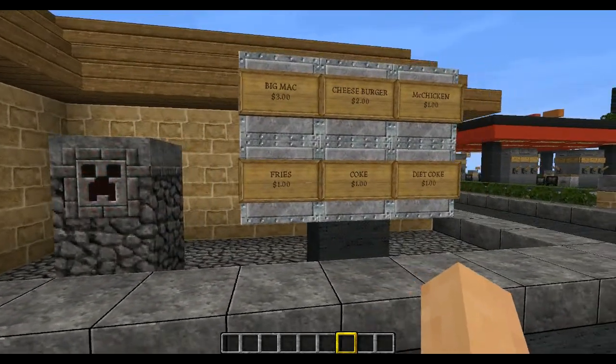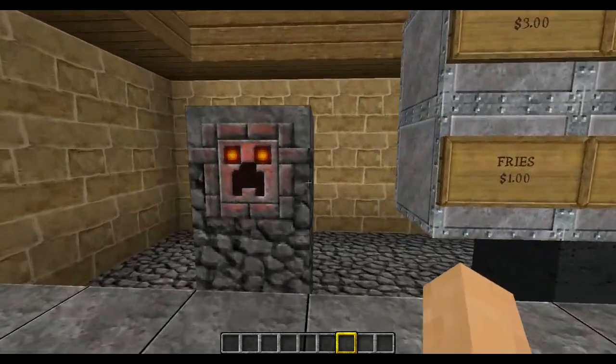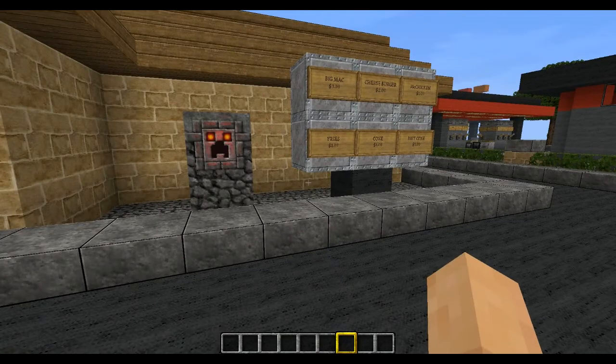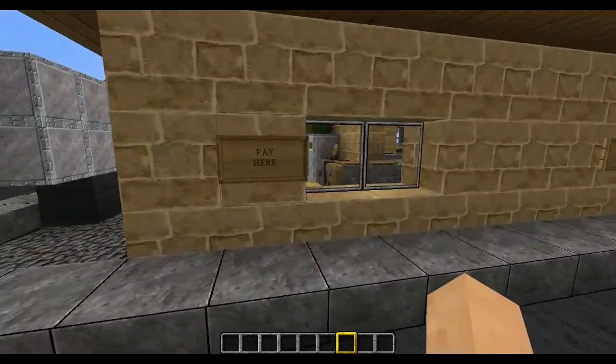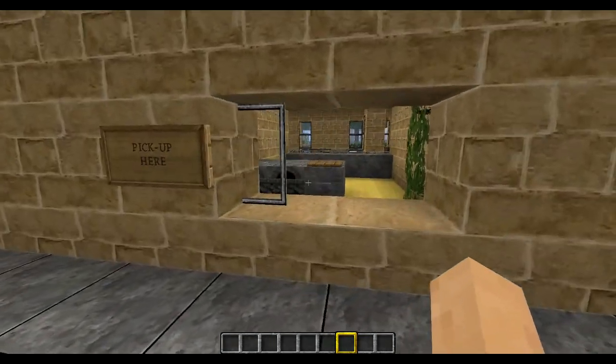Here's the menu, and then you can order into this — looks pretty cool. And then you drive around here, here's the pay window, and here's where you get your food.